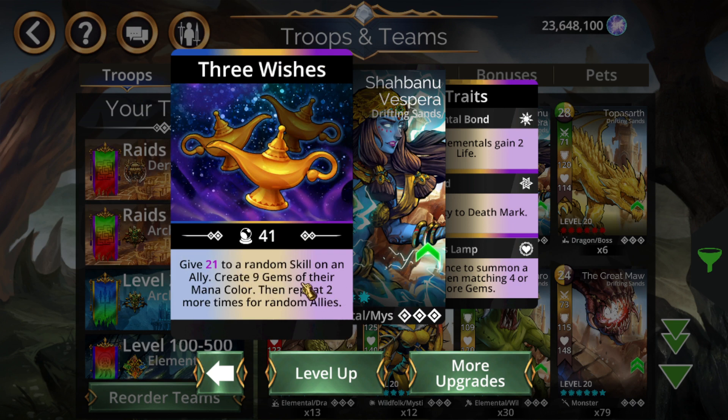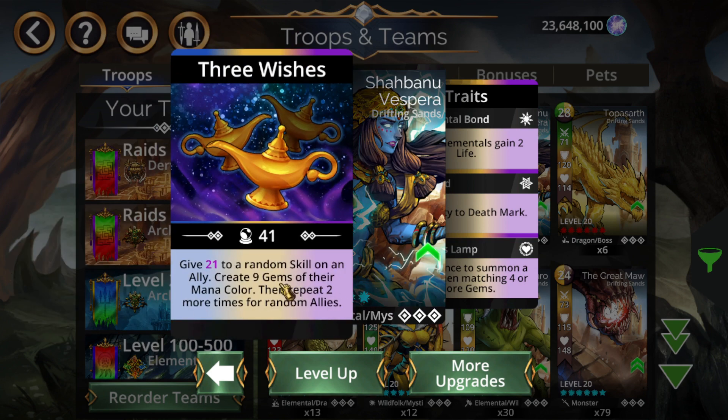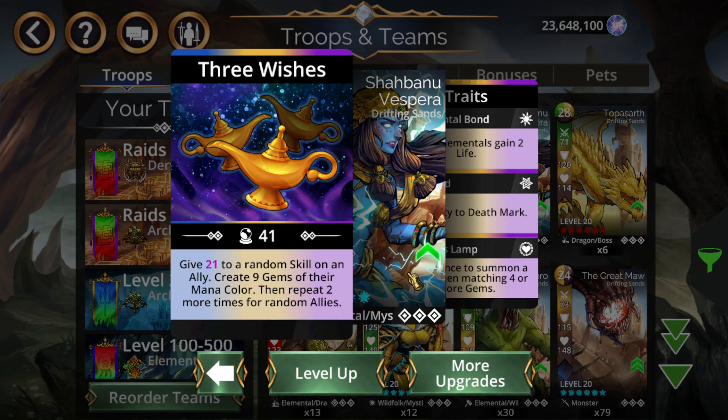Shabanu Vispera is a bit of a gimmicky troop — it gives you a lot of random status effects, particularly magic. It can miss, but as long as you have a pure-color team, you'll keep creating mostly that color. For example, a pure yellow team with mostly yellow troops means her three-ability creates almost entirely yellow: you choose one troop with pure yellow and hope the other two also land on yellow, creating potentially 27 yellow or 18 yellow with 9 of another color.